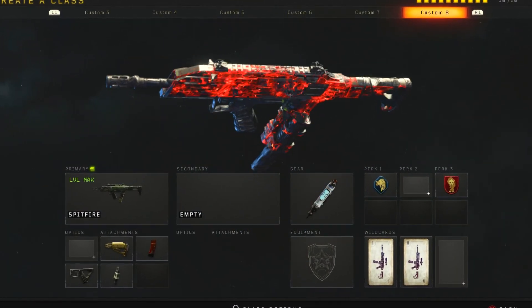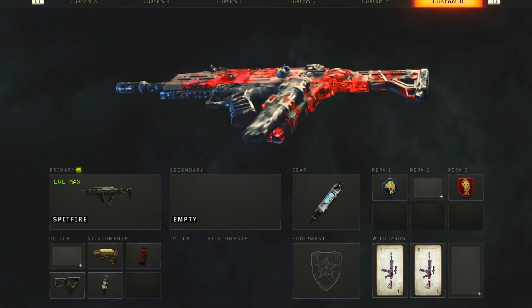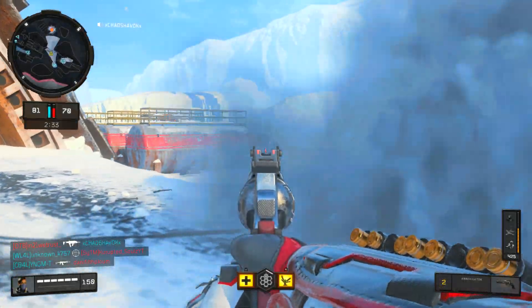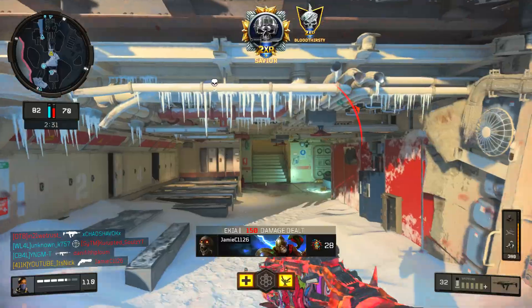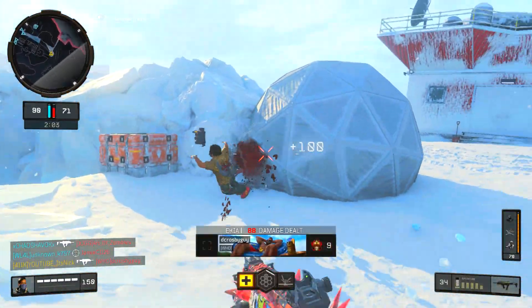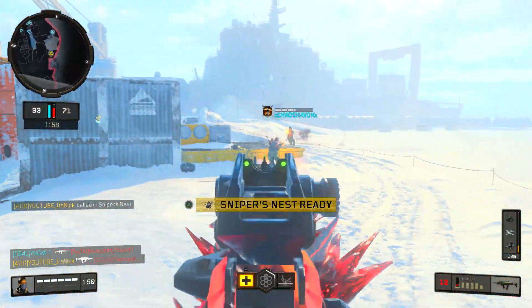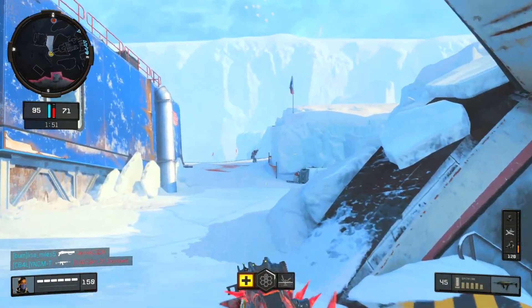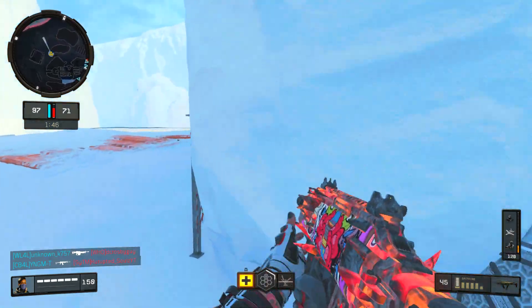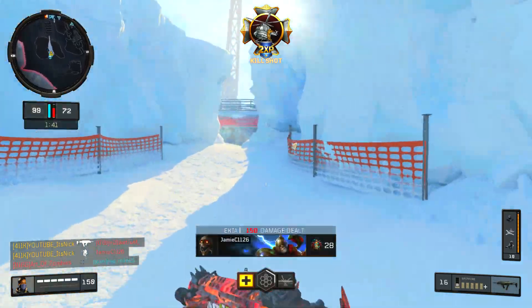For the Spitfire class: Stim Shot for gear, Scavenger and Dead Silence for the perks — definitely something you need. For attachments, throw on Stock, Extended Mags, Quick Draw, and Fast Mags. Stock makes you move even faster when aiming down sights. Extended Mags is important because this gun runs out of bullets super fast. Quick Draw so you're always quicker than enemies when you aim down sights, and Fast Mags so you can always reload quicker as well.